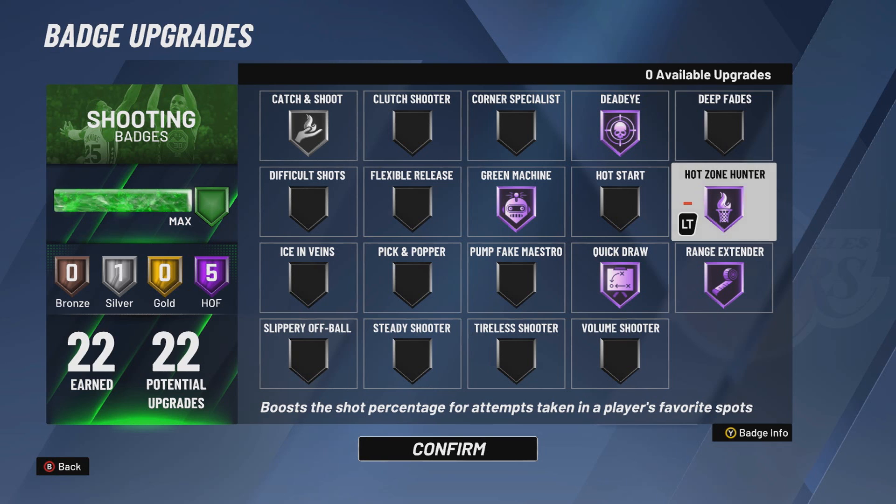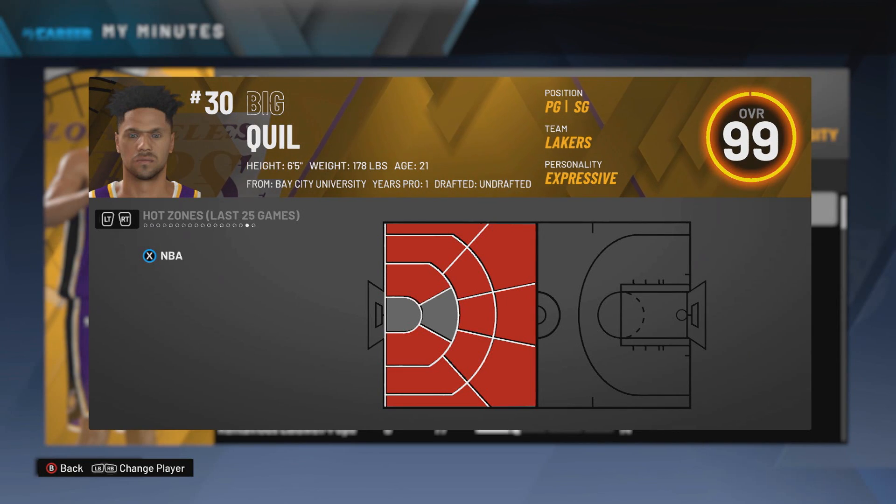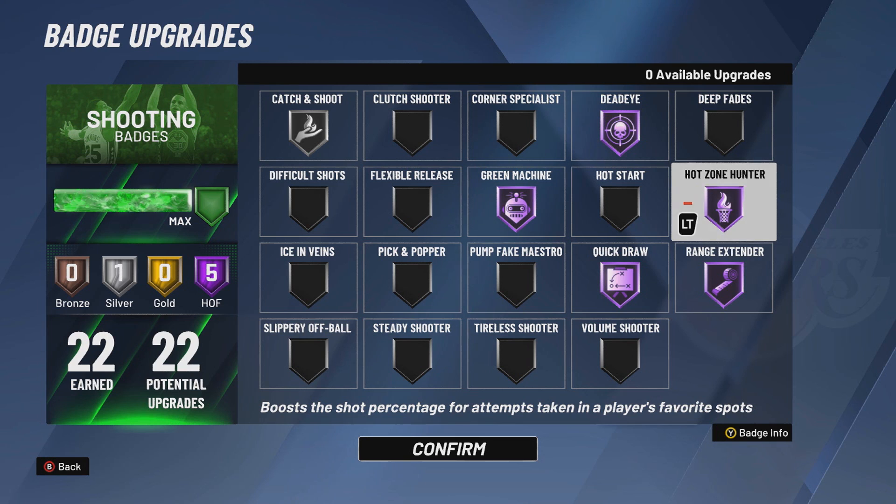Hot Zone Hunter is another one of the most important luxury badges in the game. My Hot Zones — the NBA Hot Zones are the only ones that matter. Your Park and Pro-Am Hot Zones literally don't matter at all; they don't show up anywhere. Your NBA Hot Zones show up everywhere, and I have it all the way around the court. Anytime I shoot outside the paint, it boosts my shot percentage — that's why I have Hot Zone Hunter on Hall of Fame.